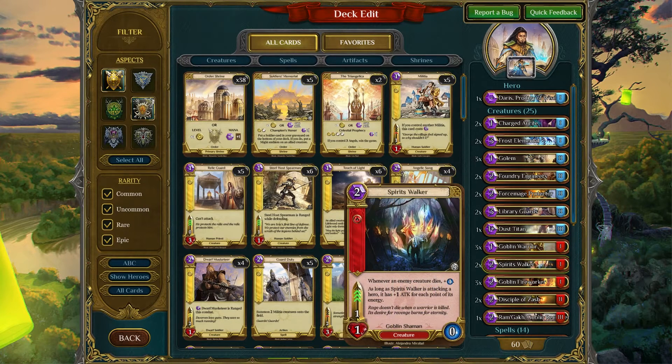Spirits Walker is very fast — it's a 3-speed. However, it's fairly weak until you have it on the board and enemy creatures die. When enemy creatures die, it gains +1 energy. As long as the Spirits Walker is attacking the hero — and because it's a 3-speed it generally is able to break through most of those slower 2- and 1-speed creatures — it gets a bonus to its attack based on the energy. So this is a fairly early game drop, and it's something that can usually get 2, 3, or 4 damage in on the hero before it's removed.